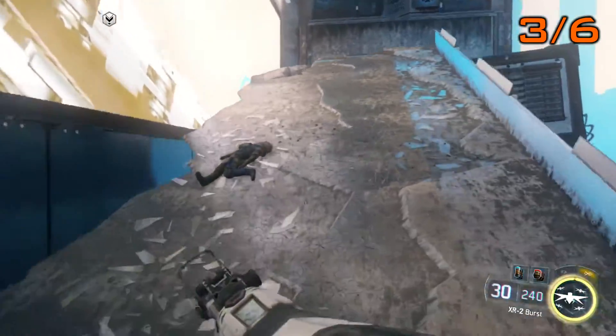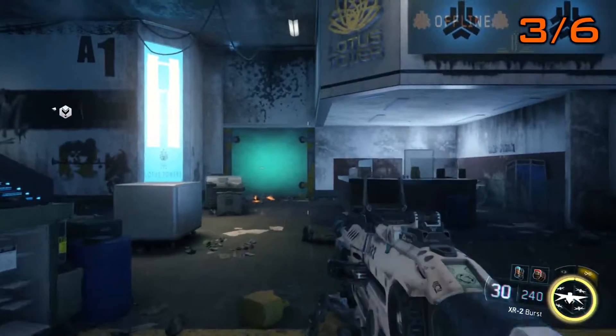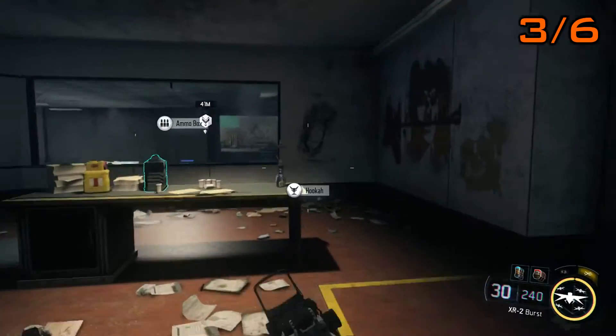After a few more checkpoints you'll come to this section where there's a broken concrete ramp that's conveniently leading you up onto a ledge. Once you're up on this ledge there'll be plenty of enemies and an ATP you have to kill. Once you've killed them, just head up the stairs on the right hand side and get your collectible off the table.